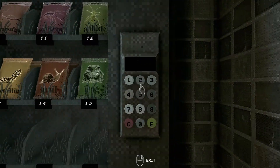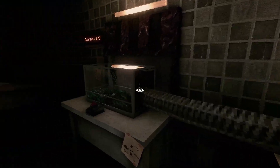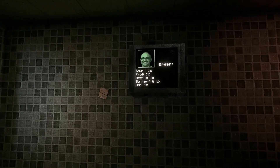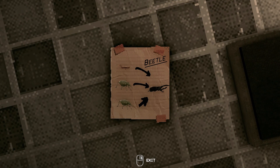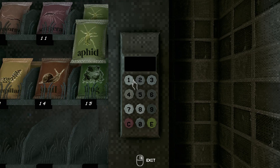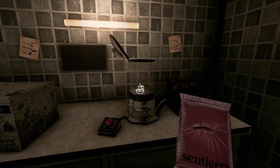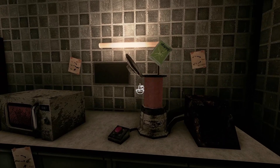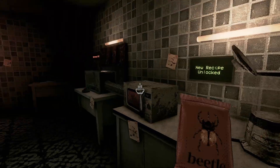Snail and frog — those are easy. Snail. Frog. Get the fucking creatures out of here, get out of my little tent, fuck you. Beetle — beetle is a new little invention we can make. Two aphids, one macaguga. Boom. I'm actually having so much fun with this game. I love making creatures. I got a beetle.